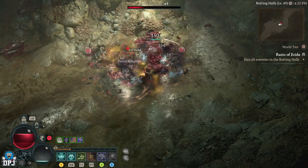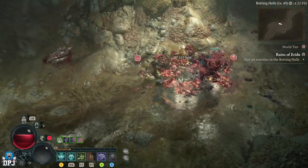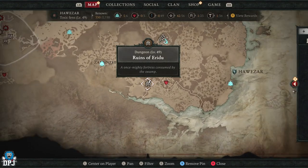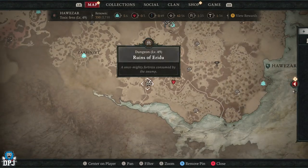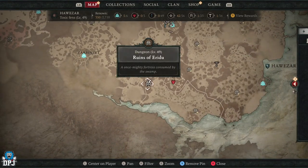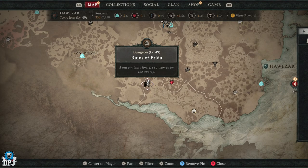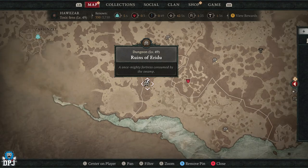The dungeon is located right here on the map — you can see where we are, right near the bottom of the map. It's called the Ruins of Erudu. I can't pronounce things on a good day, but hey, this is the one you want to come to — 'a once mighty fortress consumed by the swamp.' This place is absolutely incredible.